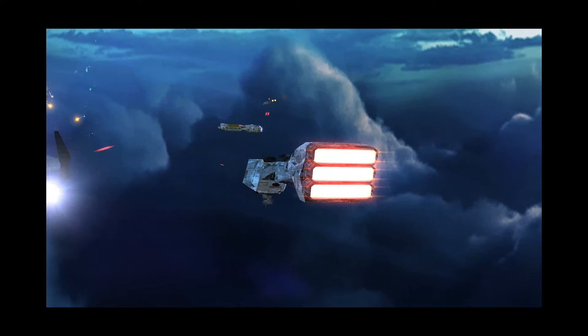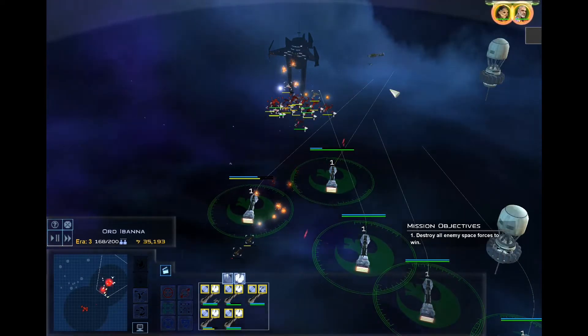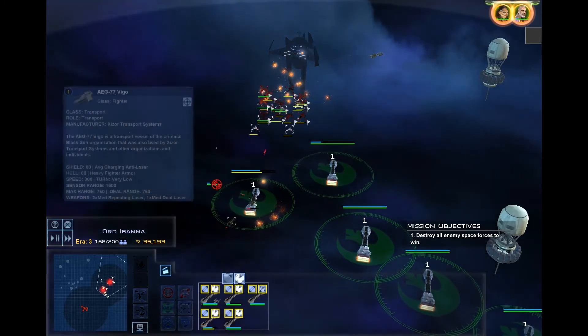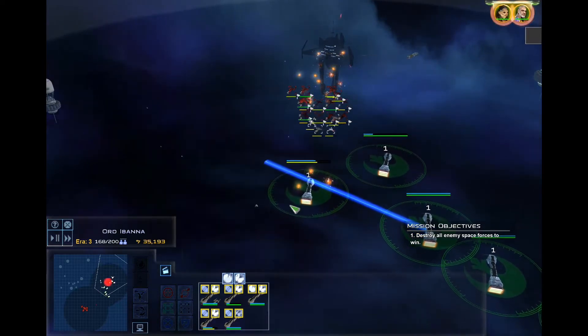Their weapon systems include two dual light turbolasers. Light turbolasers do full damage against light armor but lose damage against medium and heavy armor. They are the most accurate turbolaser, being able to effectively shoot at frigates and everything bigger. They also have two dual heavy laser cannons.